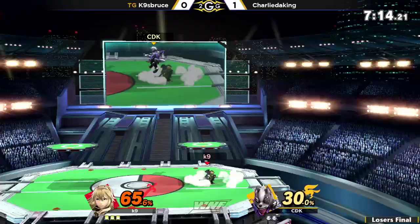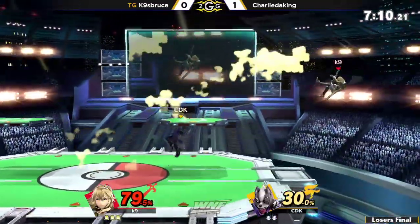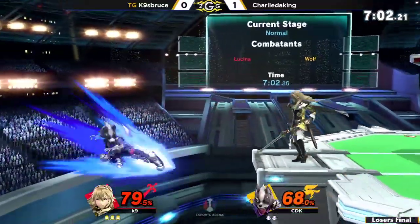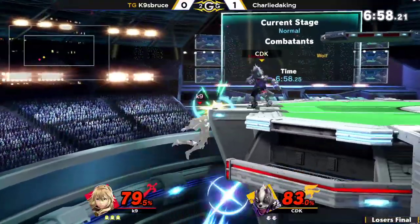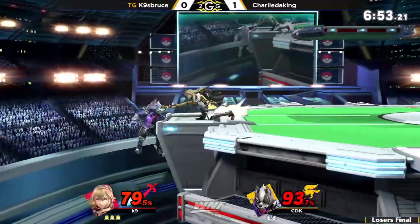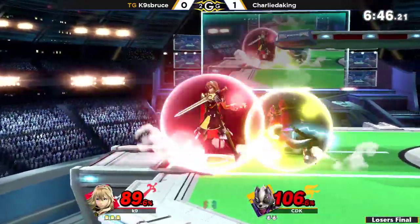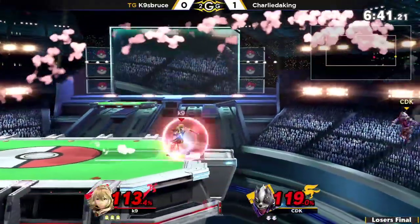Double jump from ledge, sneaking past the forward smash. A little quick down air, and K9 just trying to extend this lead as much as possible. But he's going to roll flash from above the ledge. K9 just keeping Charlie in disadvantage. The down smash is going to clash with the jab or down tilt. He rolls out and does manage to scoop him up with up smash, but K9 will be living.